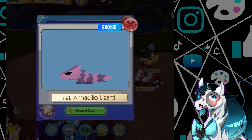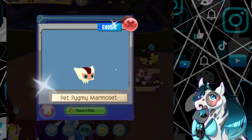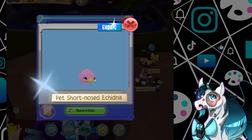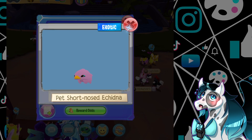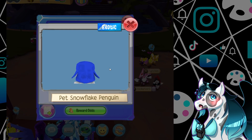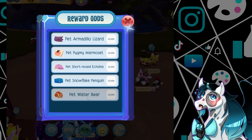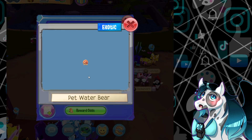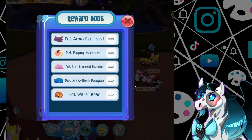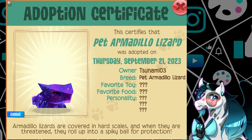Number three: the super exotic DNA vials can hatch water bears, echidnas, pygmy marmoset monkeys, armadillo lizards, and — most crazy of all — snowflake penguins. I was super lucky because I was really hoping I'd get either an armadillo lizard or a snowflake penguin. I only had a 40% chance to get that, but I won that 40% chance — though I lost the 50/50 on getting the gold effect.